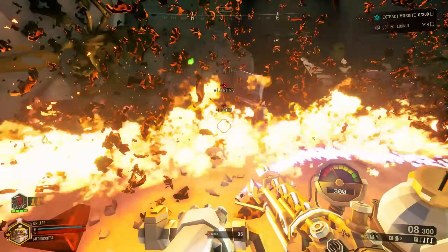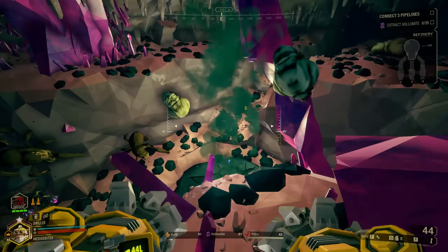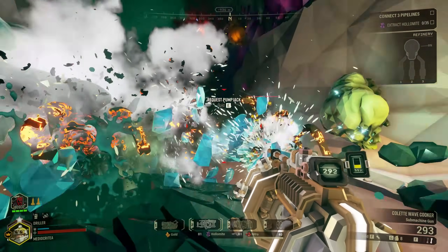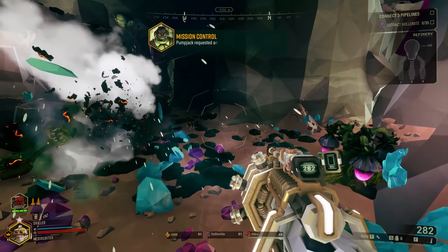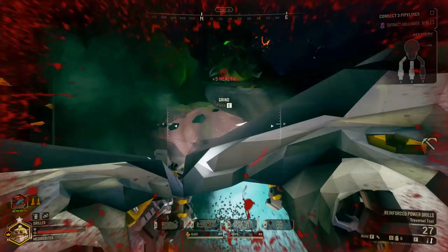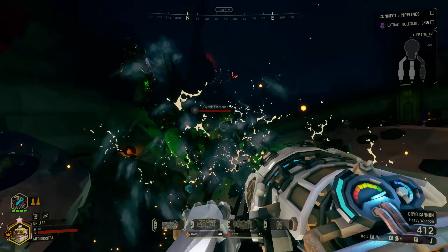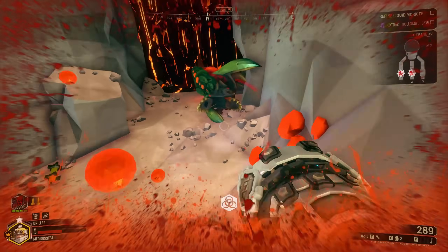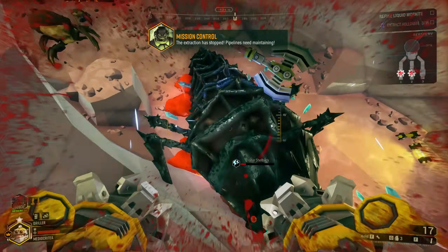Some might argue that the cryo cannon also has a similarly complex build. However, I would argue that isn't true. I've played cryo for about 80 hours and it doesn't seem right to me. When you're playing cryo, you really only choose from two things: do you freeze them and run in with your Colette Wave Cooker, or freeze them and run in with your drills? These two options are basically the only ones you'll find. The game is much less dynamic and much less fluid. When you're playing the goo gun, it's less about executing two moves correctly and more about finding a combo on the spot and making it work.